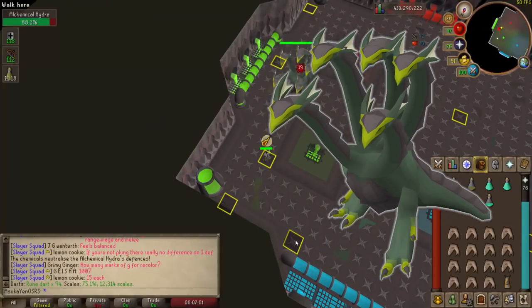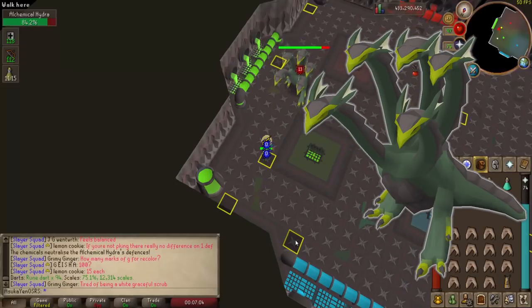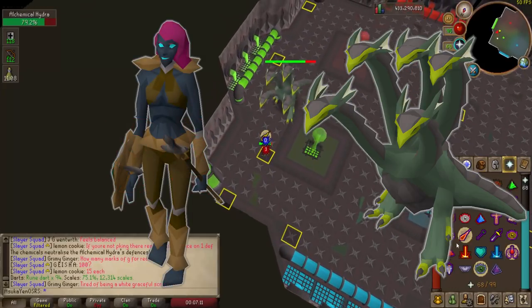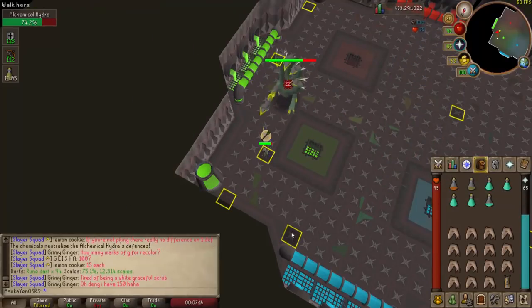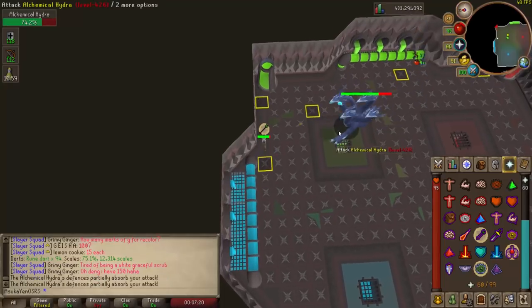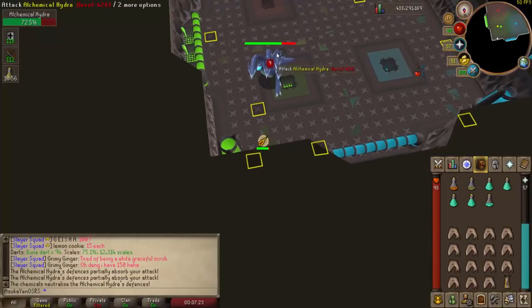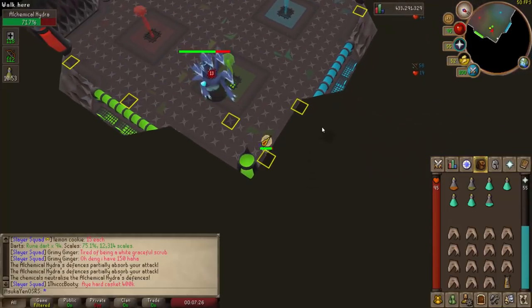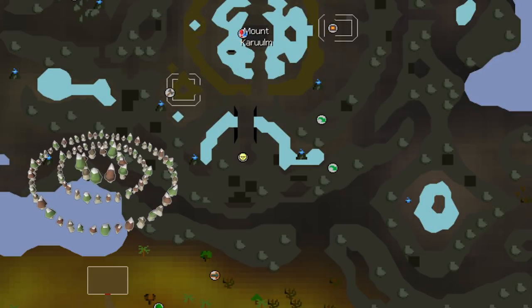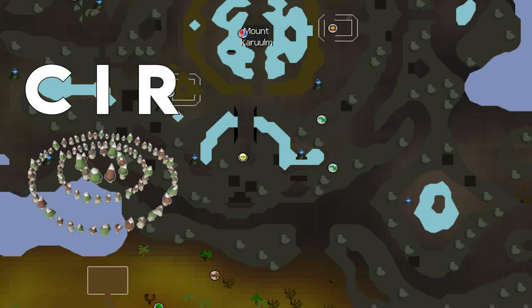The Alchemical Hydra is a new slayer boss that requires a slayer level of 95 or higher to fight. It is assigned by the new slayer master Konar, who is located on the top of the mountain in the Kebos Lowlands. If you have level 95 or higher slayer you should be more than equipped to kill this boss. To get there, use the fairy ring code CIR to teleport to the base of the mountain and take the agility shortcut, which is level 62, up to the top. Head a bit more north, take the elevator south, and you will be in the new dungeon.